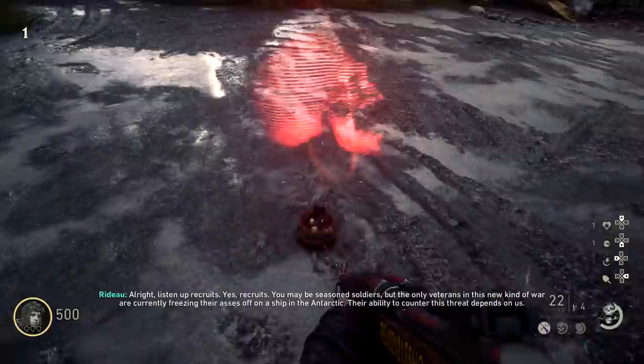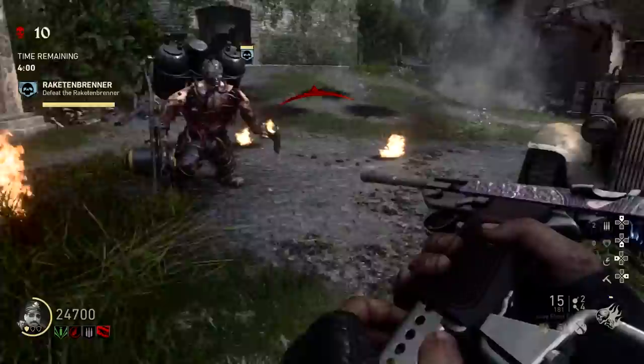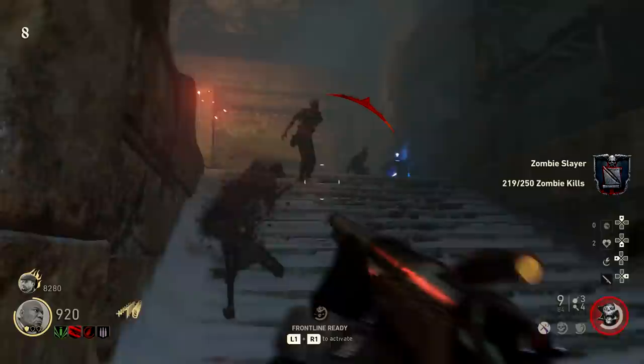Once you reach max Bureau rank, you'll gain access to the Darkened Path — essentially the game's hard mode. It increases zombie health, speed, spawn numbers, boss health, and ups the special zombie spawn rate to ludicrous levels. This isn't exactly my cup of tea, primarily because I'm admittedly not good enough to complete it, but I do appreciate the addition nonetheless. Now it's time to list off the little things that, while they may not be game-changing, help make the experience just a little bit better.